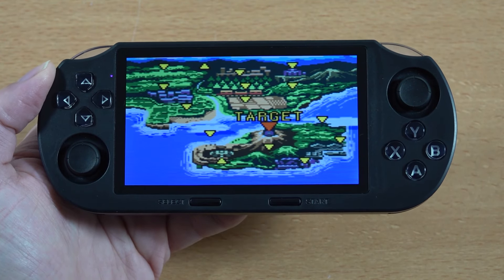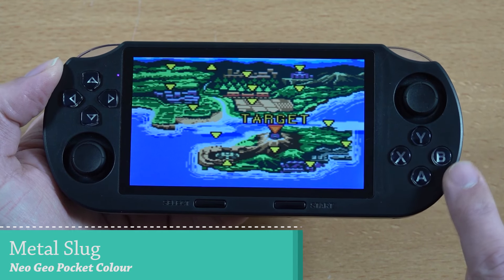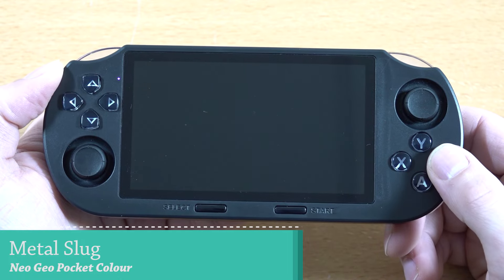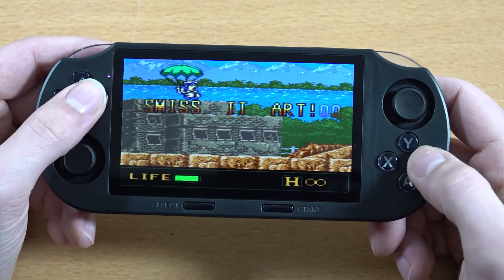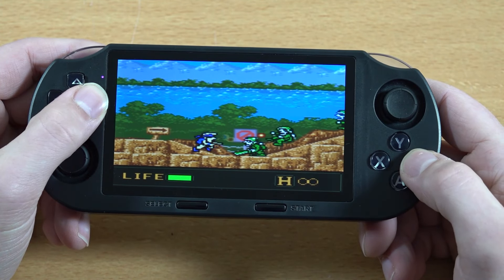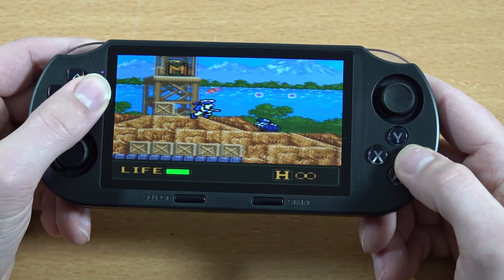Neo Geo Pocket is another cool system, however we have widescreen shenanigans and the A button is mapped to B — that's something I noticed. Another problem is we cannot remap anything; what you see is what you get. But so far the emulation seems to be working just fine.